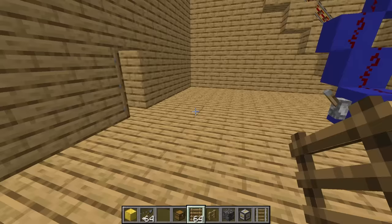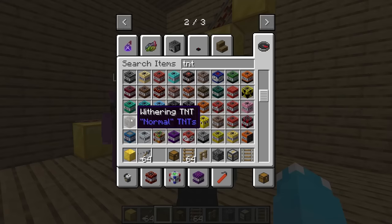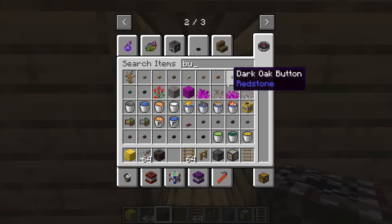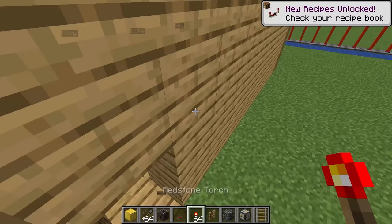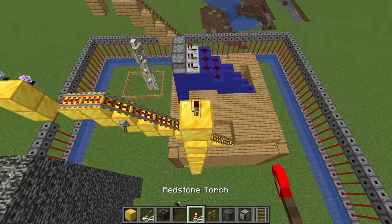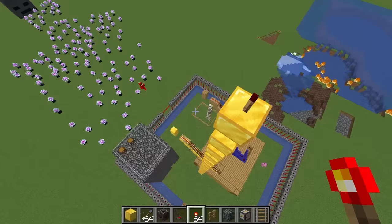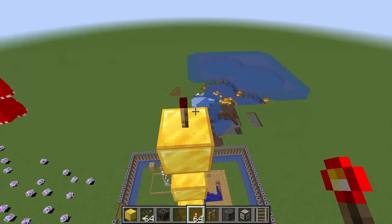If the armor is this powerful, imagine how powerful the mutant wither skeleton is — he's probably way more powerful. We need a self-destruct button! We're going to use the withering TNT. Grab a button and put it right over here, then grab some redstone torches and put them behind the button. We'll make a redstone elevator all the way up high. This might be a little dangerous — it's super deadly TNT that's gonna blow up our whole house. The elevator is complete — let's test the button. It works!